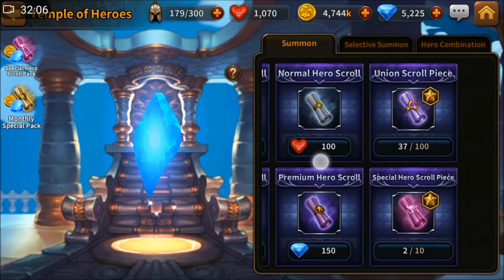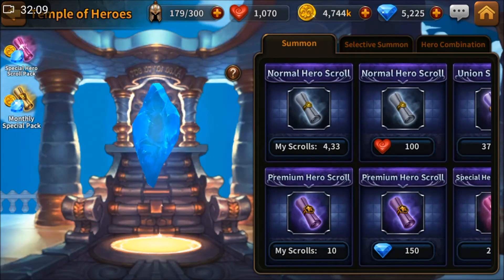I have quite a huge amount of crystals over there, but I'm not going to summon them — I'm not going to fall into that trick, because every time I summon the result is always bad. I'm just going to keep it for key refilling. Unless there is a nat5 that I want in this 10 premium hero scroll. If there is a new nat5 I don't have, then I will purchase the premium hero scroll pack and maybe even the monthly special legendary scroll pack.